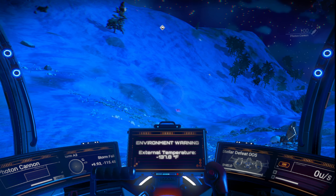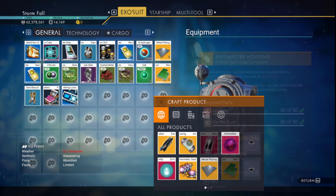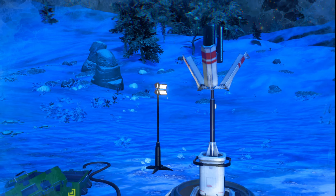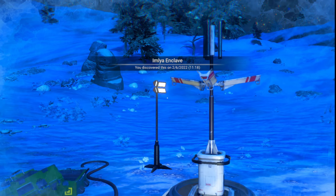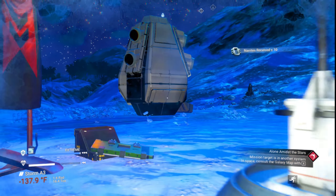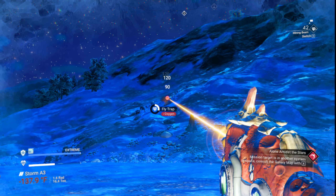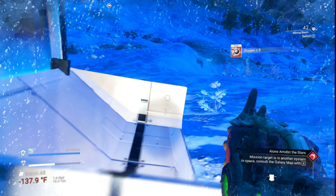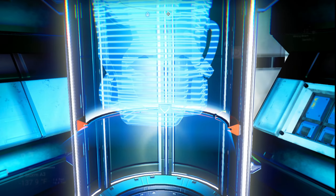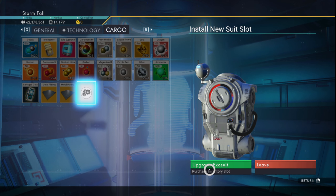How many warp fuels do we have? We have nine and you can hold ten total. I need a carbon nanotube and aromatics. Grab a piece of nav data. No free backpack upgrade today — okay, that's fine, I've got the materials. We wanted cargo upgrades, we're getting there, getting somewhere anyways.